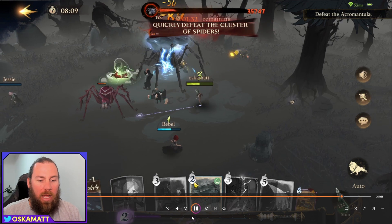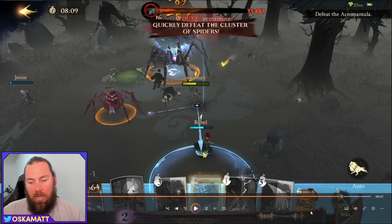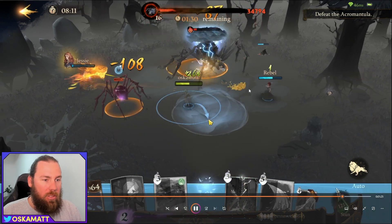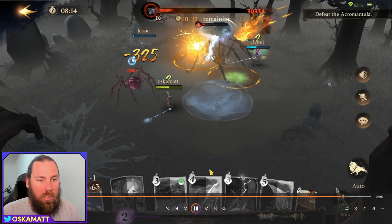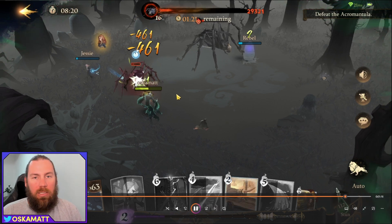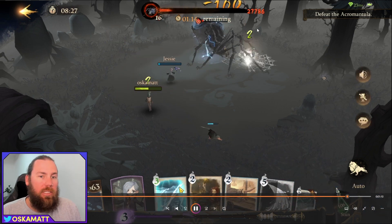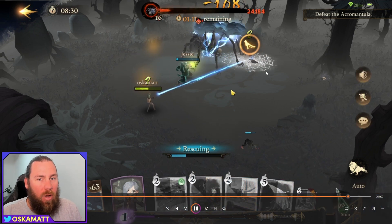Now another spider is walking in and I'm on cooldown for my befuddlement potion — you need to wait another three minutes before you can do it again, which sucks. But this is why you need to talk to your team before you start. Someone else on your team should walk over and befuddle this spider and you'd pretty much win the match straight away. No one else wanted to do this strategy with me, so I pretty much just killed it with crucio. Don't let it do its stinger attack because you will die.